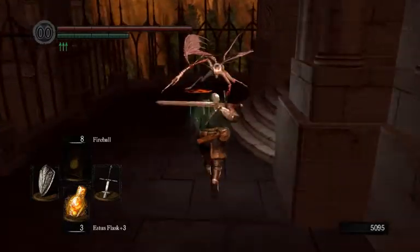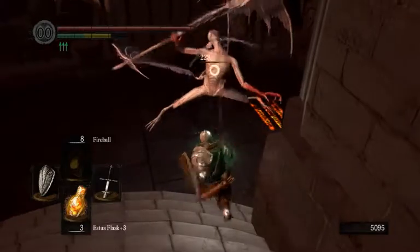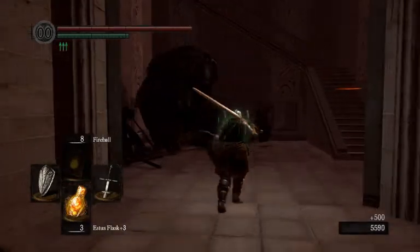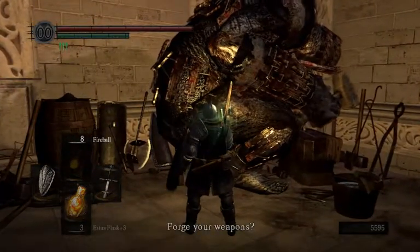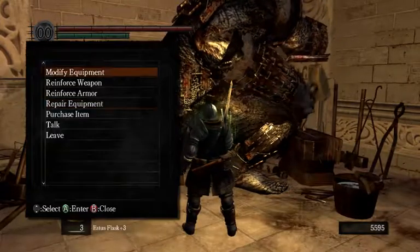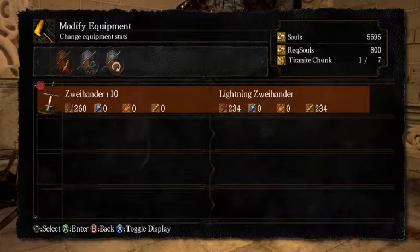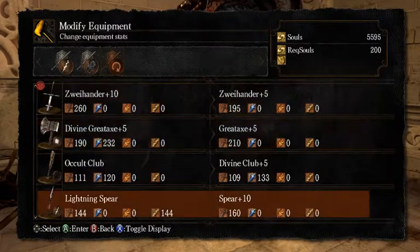Anyway, let's just kill these demon gargoyles or whatever they're called. Here we meet the giant blacksmith again, or maybe this is the first time. He's the only blacksmith that can make things out of boss souls, and he also gives you the ability to make lightning weapons, which don't scale with anything, so it's not as good if you're directly going for something.